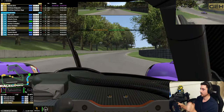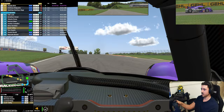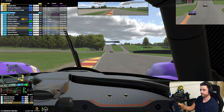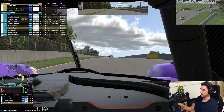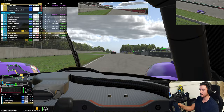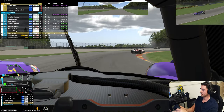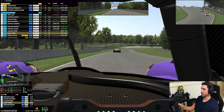Damn it — shifted down too early, completely no idea what gear I was in. Even now, what gear am I in? I have to be careful with this car not to shift down too quickly, otherwise the car just over-rotates — the rear just ends. Sector one is off the base, sector two is 1.3 off the base.